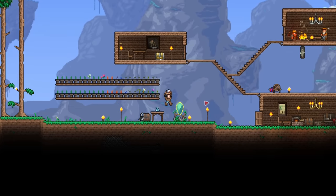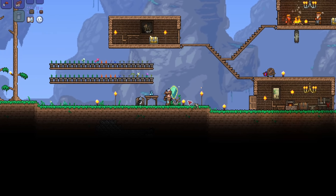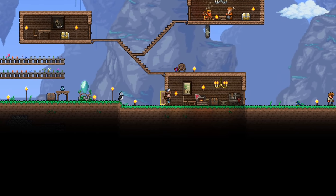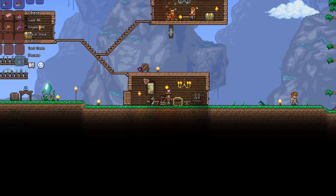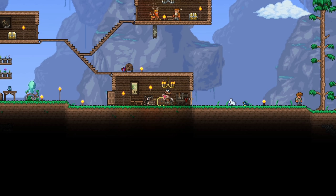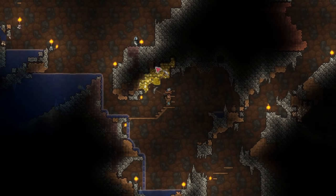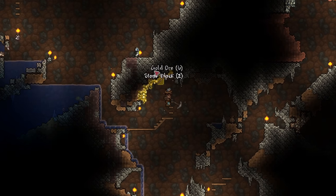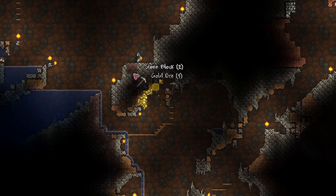So with that setup, let's go spelunking. I'm aiming to upgrade to gold armor just for the extra defense. I'll also be looking for Hermes boots as well — without those, the Eye of Cthulhu is almost impossible. Not impossible if you're good enough, but I'm not, so I'll need those boots. If you can, try to save some gold ores for potion crafting as well. Not the bars, but the actual ore pieces. These are used to make spelunker potions, which I'll showcase later.